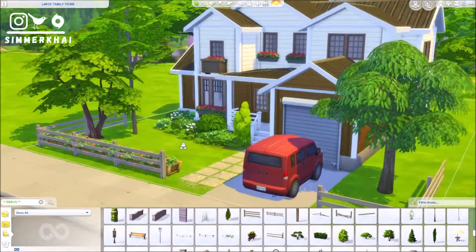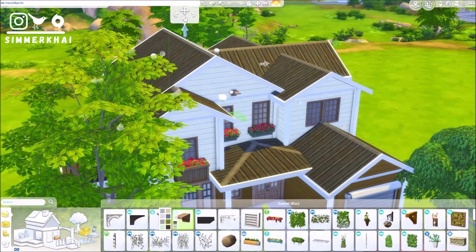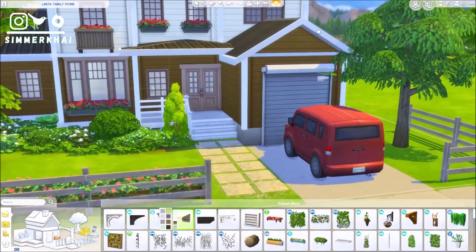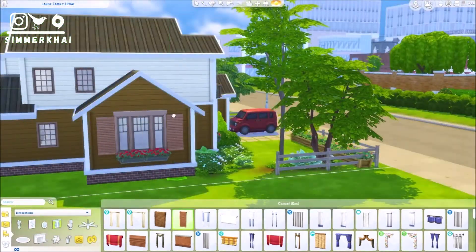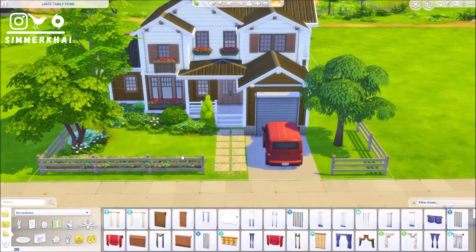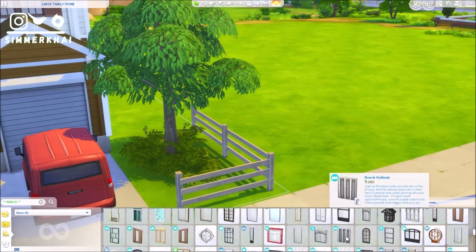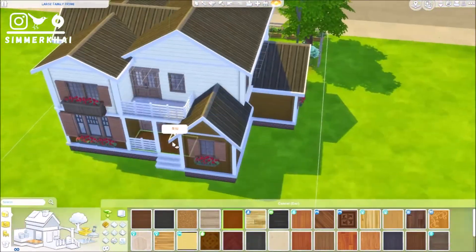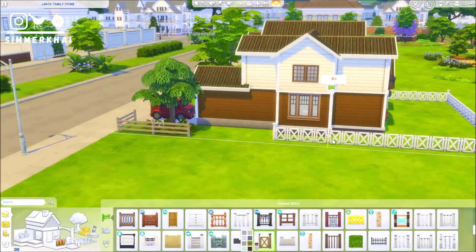I'm working on the landscaping now — it's pretty simple. I used a lot of debug items for this build and I'm really happy with how I used them because I've never really used landscaping from the debug menu before. There are debug fences from the base game debug menu and also a couple of plants from the debug menu. I also used a potted plant for the first time, and I put in some plant boxes to fill the space between the opposing bushes.